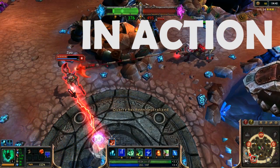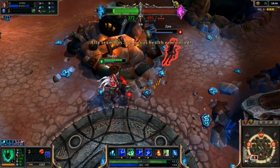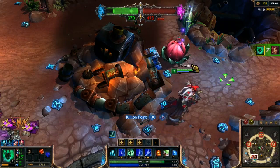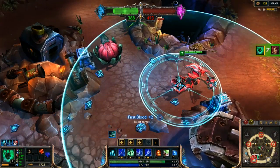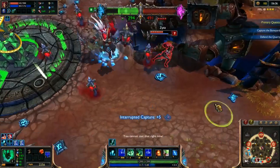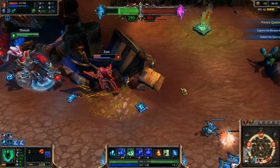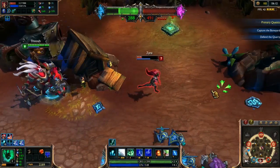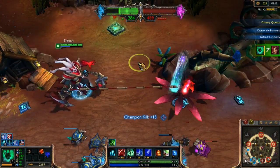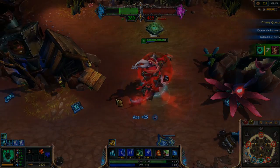But I still think it is an amazing skin. This is the new Blood Moon skin for Thresh — it's a 975 RP skin, so pretty cheap. Look at the ultimate: you've got some blood walls, which is awesome. I hope you enjoyed the video.